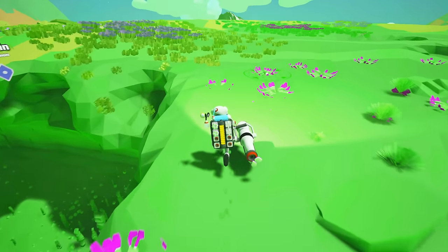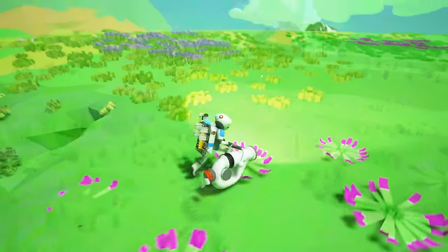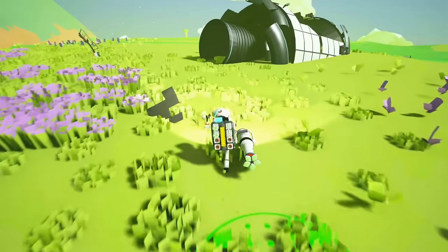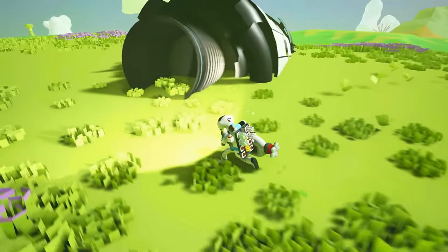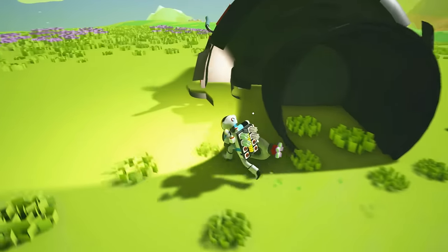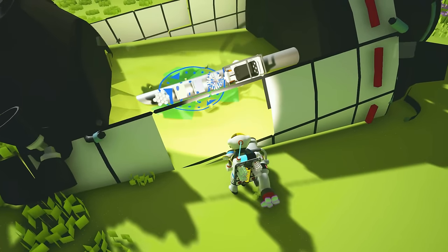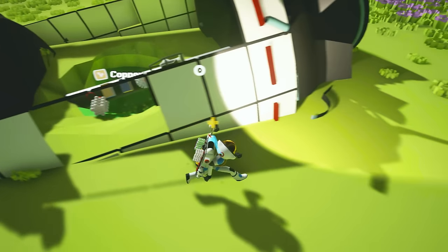Let's just get our oxygen back to maximum and run towards the downed spacecraft. Hello, spacecraft. There's an engine compartment. We're already on 50% oxygen — we can't last here for very long. There's all sorts of stuff on the inside, look at all that. Compound and everything else, that's fantastic.